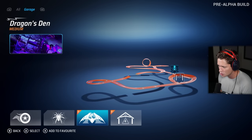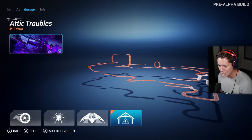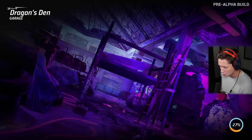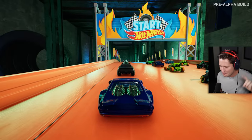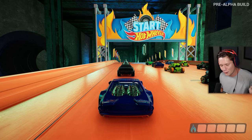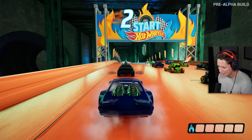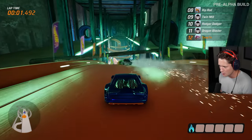Oh my gosh, we've got jumps, we've got loop-the-loops — whoa, what is happening here? Attic Troubles is a medium difficulty. I like Dragon Stint and Attic Troubles. Let's go ahead and shrink ourselves down to Hot Wheels size. Here we go, baby — very first race, one of the first people in the world to play this game outside of the devs. Let's see what it's all about. Oh, that's some green flames shooting out. Here we go!